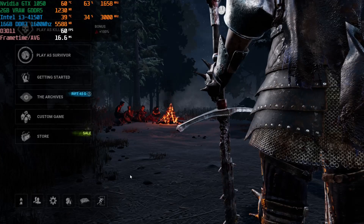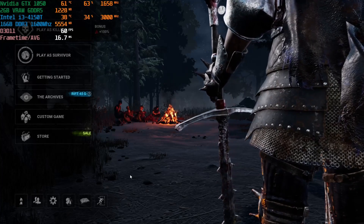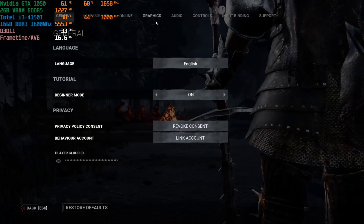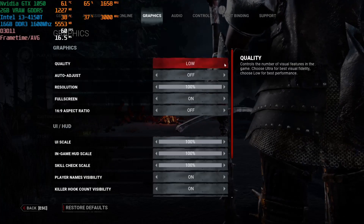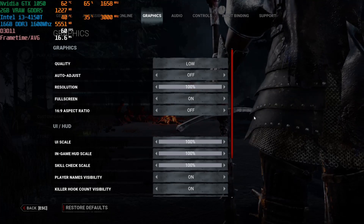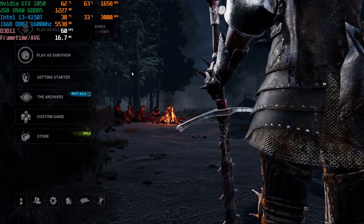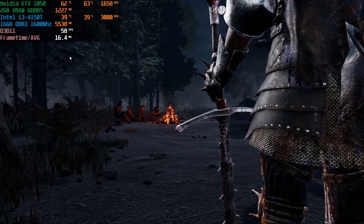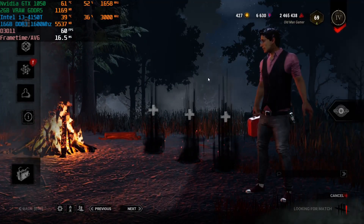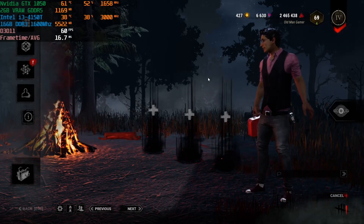We're playing Dead by Daylight using the GTX 1050 with the dual core i3-4150T. Playing on low quality settings with resolution set to 100, giving us a full 1080p. The way Dead by Daylight works, it scales according to your display resolution. With that out of the way, let's ready up and see how many frames per second we can get.